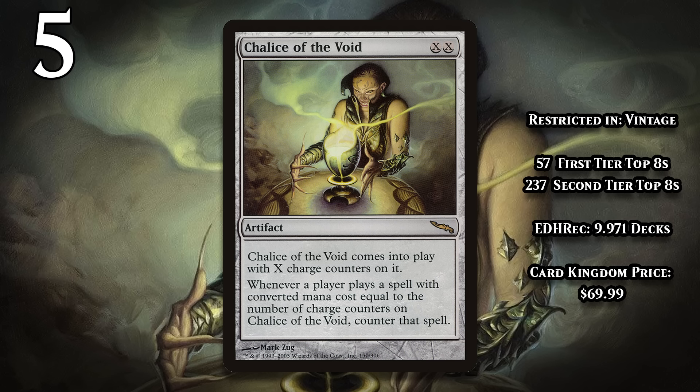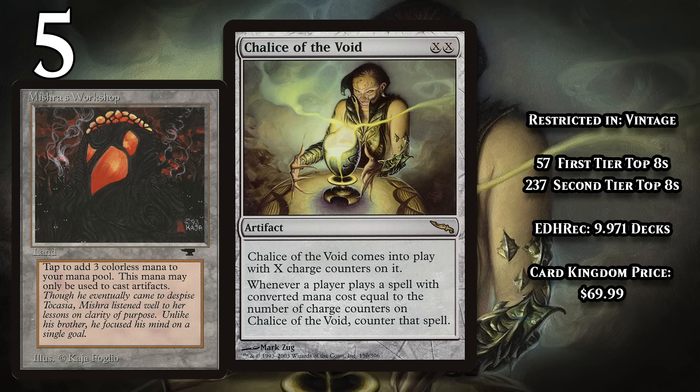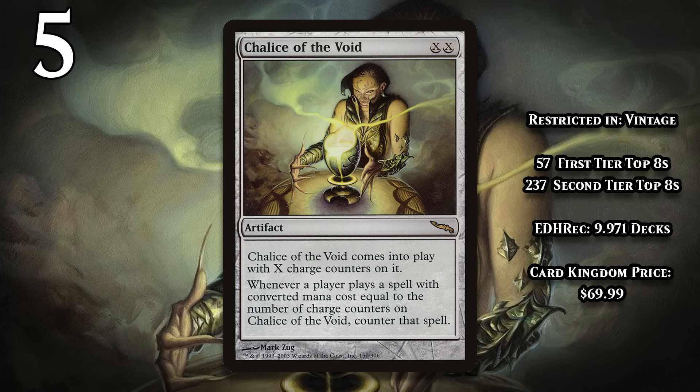The fact it's colorless means that every single deck that wants access to the Chalice can have it, making it one of the most heavily played cards in Modern, Legacy, and Vintage. Chalice is so oppressive that it's even restricted to one per deck in Vintage. That format's fast mana can let you power out a Chalice very early in the game, especially in Workshop decks, and even just playing the Chalice on zero charge counters can be powerful in Vintage, as that will counter plenty of cards.